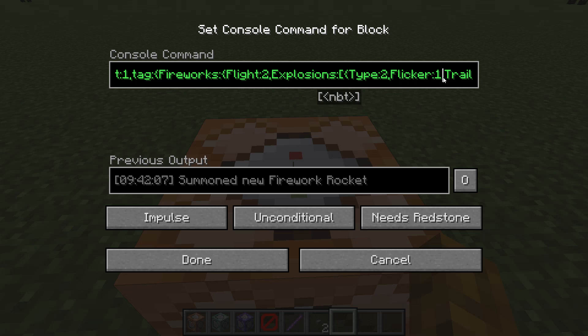Flicker — we're going to go ahead and set that to 1. If we want to say no to flicker, we say 0; otherwise we say 1. Trail — it is 1, which again means yes.